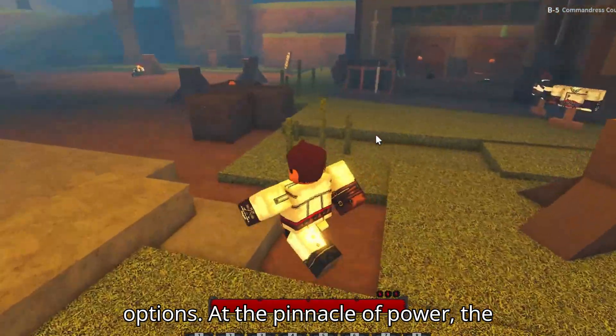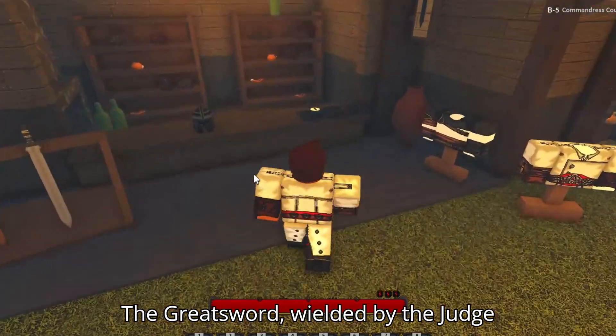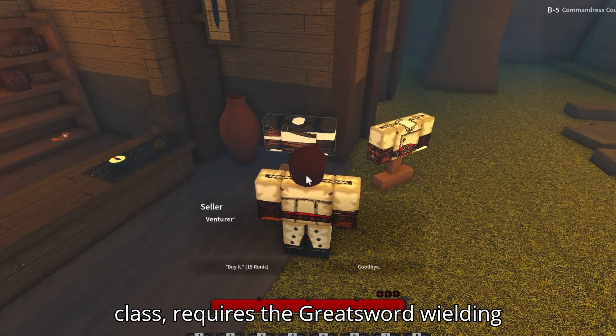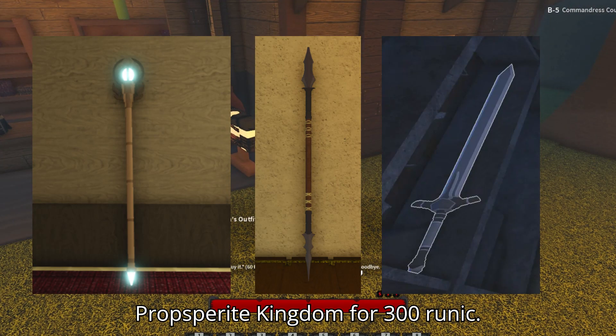At the pinnacle of power, the S-tier boasts three exceptional weapons. The Greatsword, wielded by the Judge class, requires the Greatsword-wielding passive and can be obtained in Prosperitate Kingdom for 300 runic.